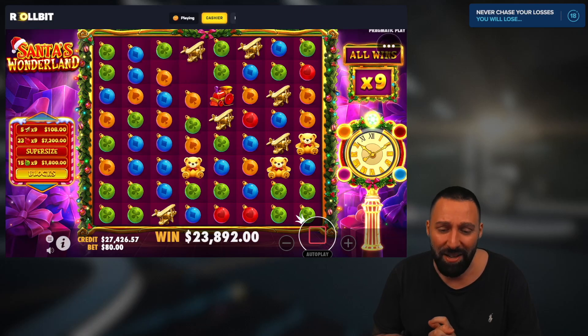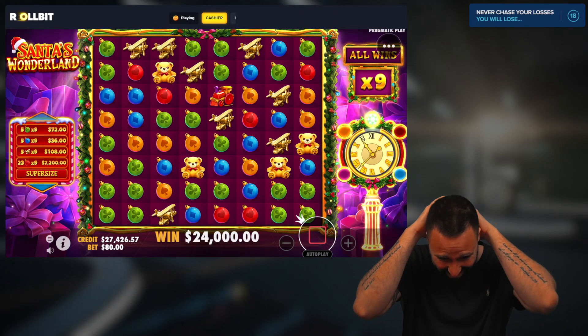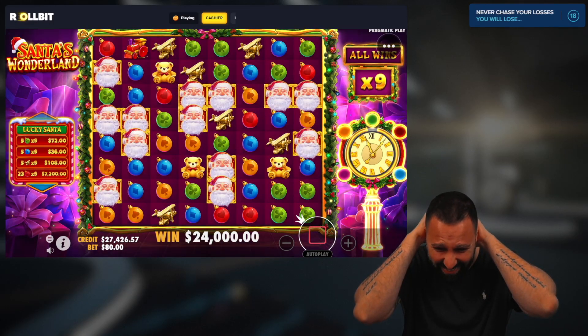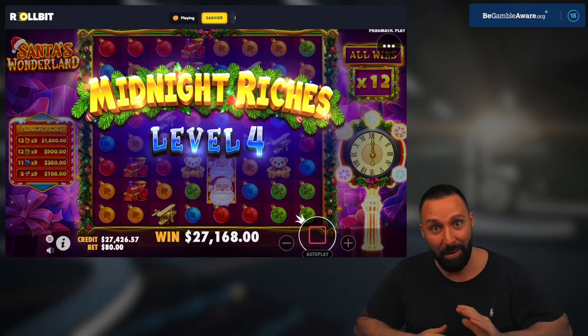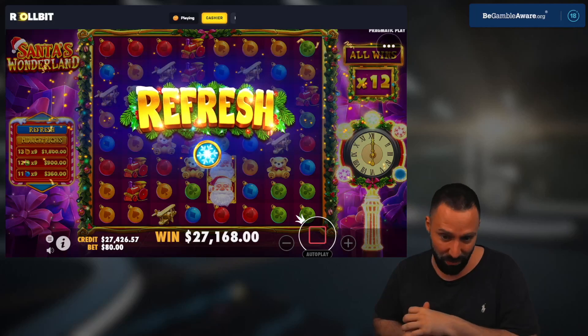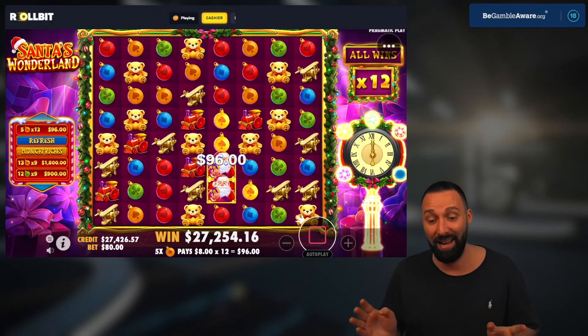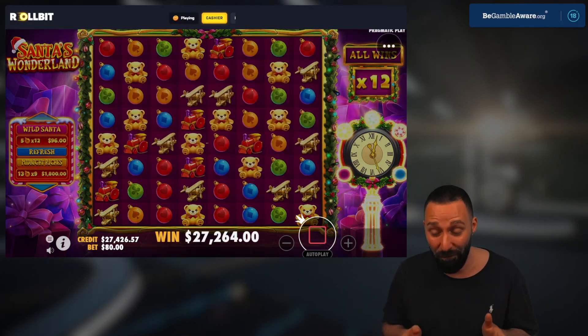Oh, greens are in — nice. This is it, don't shit the bed please. We're into the next level — this is the furthest I've ever made it. We're into the next level! Sorry if I'm screaming at you. Natural tumbles, it's X12. We're on level four right now.